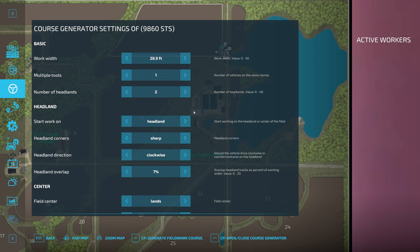The first setting is working width. Most of the time Courseplay does a great job of detecting the width of your tool automatically, but if the generated course doesn't seem to match the width of your implement, you may want to fine-tune this number. Multiple tools is where we select how many combines we want this course to be made for.